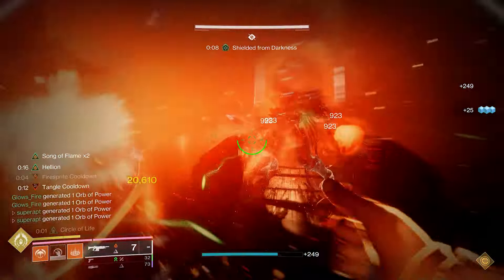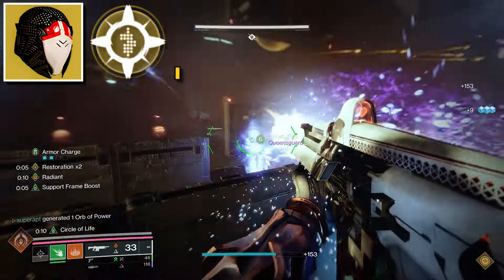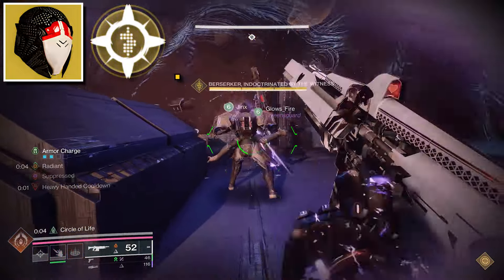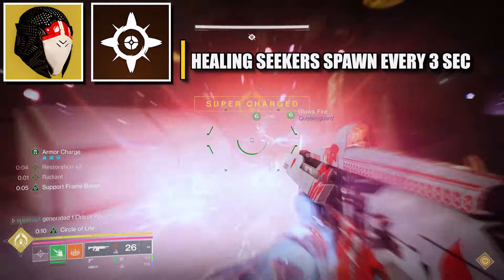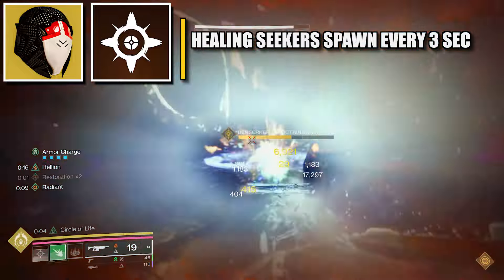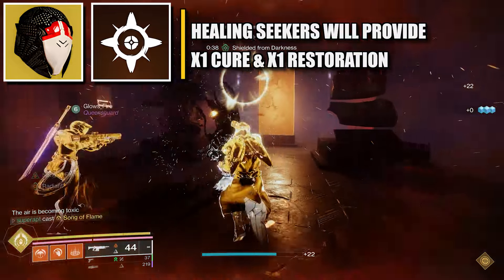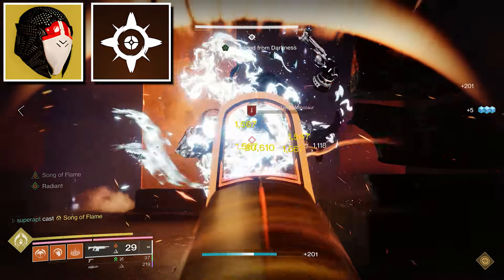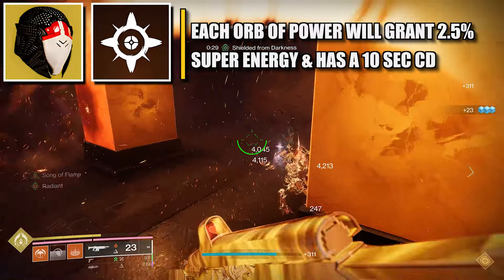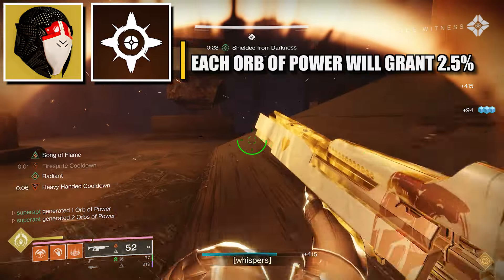Let's first start with the exotic armor piece we are using for the warlock, and it's called the Speaker's Sight. The armor perk is called the Voice. Healing grenades spawn a restorative turret, and healing allies occasionally spawns an orb of power. The healing turret will last up to 15 seconds, and every 3 seconds it will release a healing seeker, which will seek to you or your allies within 30 meters. The seeker will apply times one cure and times one restoration within a 7.5 meter radius. Whenever you drop an orb of power when healing your allies, the amount of super energy you're going to be receiving from that orb is 2.5% super energy, and the cooldown between the orbs of power is 10 seconds.